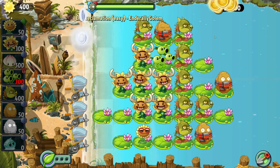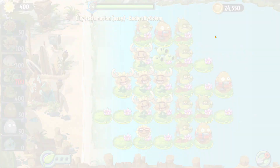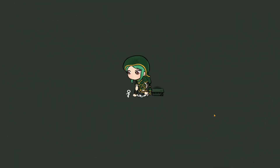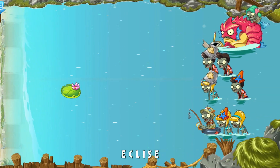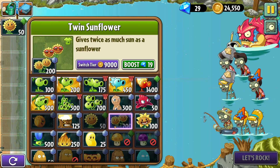That only took me like seven minutes to get through that minigame. That was lickety-split! Alright, how do they make this harder? If they start adding the octopus zombies, I'm going to be really upset. But that is a cool idea for a minigame - I do like that. Oh, it's only one lily pad! Only one lily pad! They better give me like plant food right off the bat, otherwise that would suck.